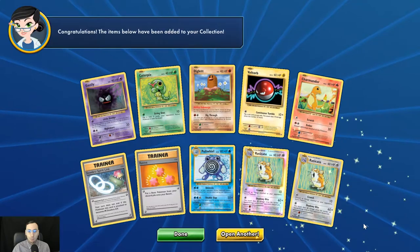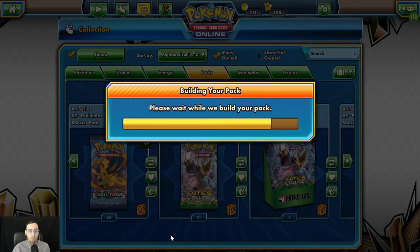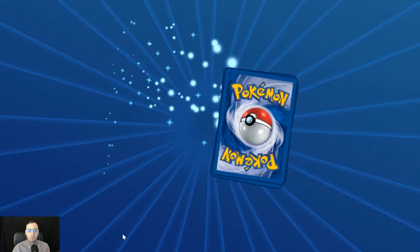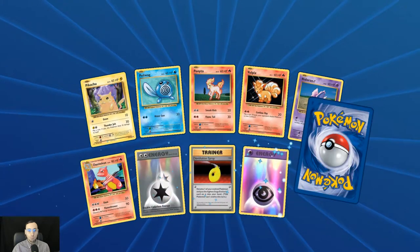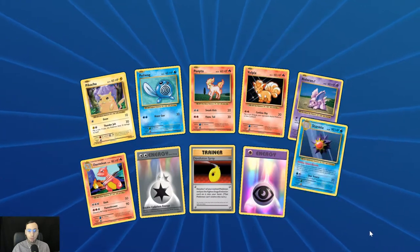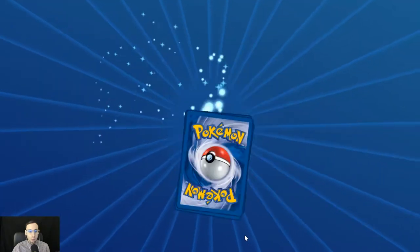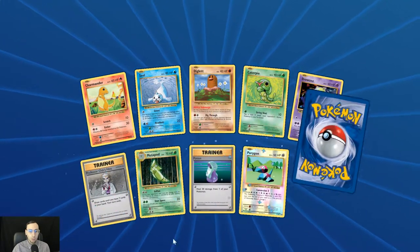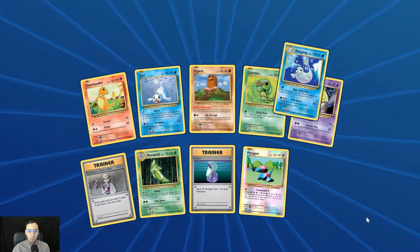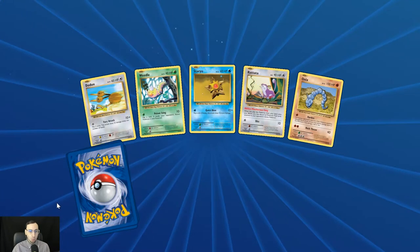Reverse holo Arcanine and regular rare Arcanine. The reverse holo Psychic Energy, and a Starmie — still a widely used card in certain decks. Reverse holo Porygon. We're burning through these already — burned through over 20 packs.